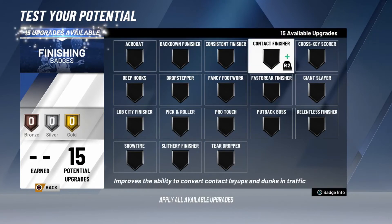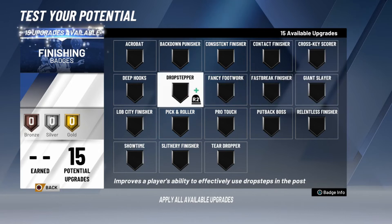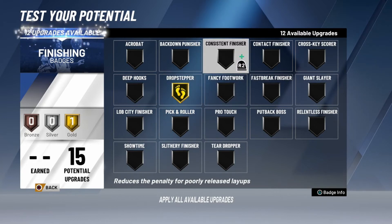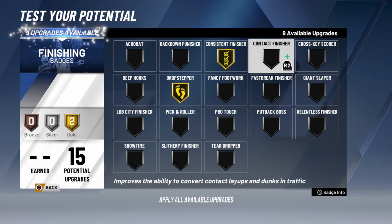Here's the fun part — finishing badges. First thing you want to do is upgrade Drop Step, because centers use drop step a lot. It's gonna be very very helpful in the long run. Next thing you want is Consistent Finisher — you want to be consistent, you don't want to build a brick. And the next thing I recommend upgrading is Contact Finisher to gold.